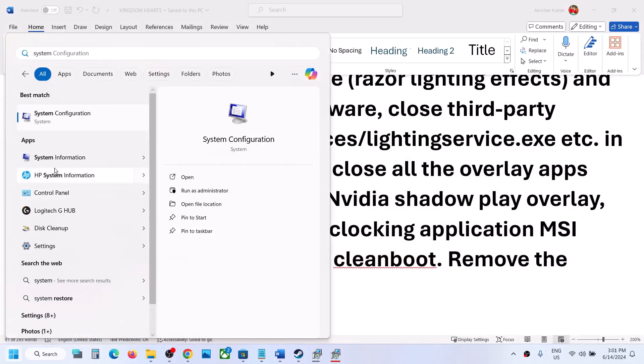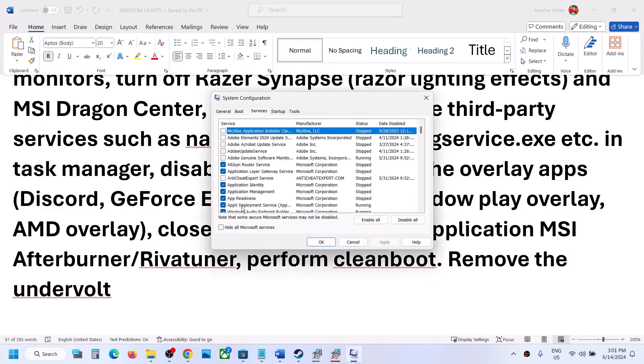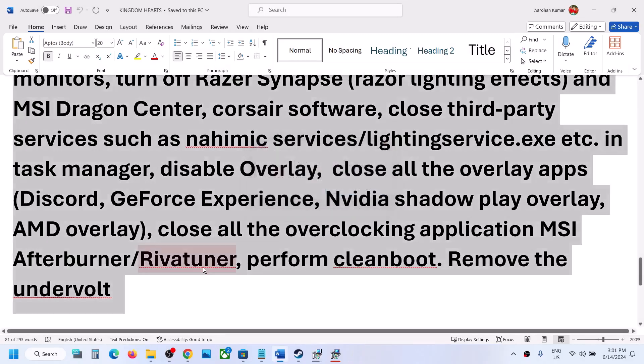Perform a clean boot. Type System Configuration in the Windows search box and open it. Go to the Services tab, check the box that says Hide All Microsoft Services, and then click Disable All. Click Apply, then OK. When prompted, restart your computer, then launch the game.